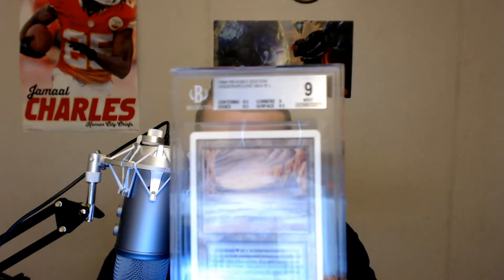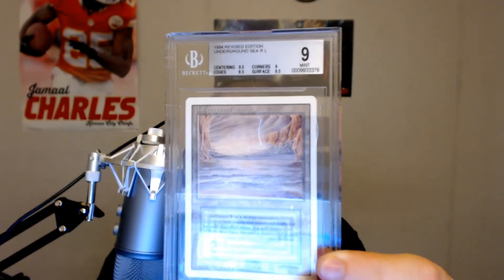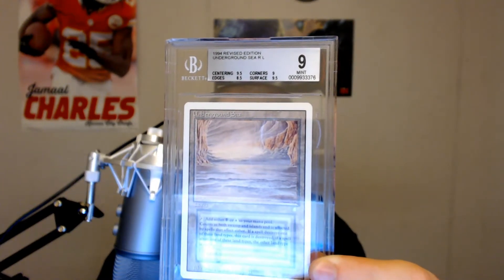Here's the first card. It's a 1994 Revised Underground Sea graded Mint 9. It's in the high 900,000s of the grading — so it's not an old grade; I think they're in the 1,000,000s now if I remember right. It is a Mint 9, with 9.5 centering, 9 corners, 8.5 edges, and 9.5 surface. That's the first one that's going to be for sale.